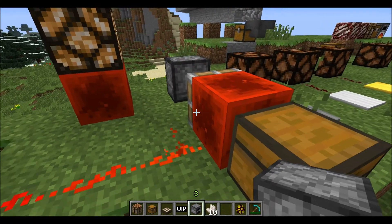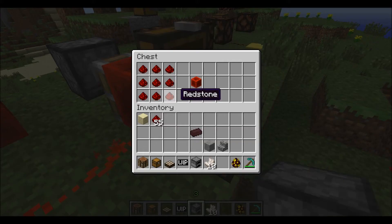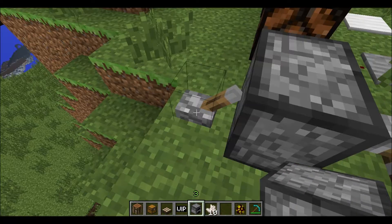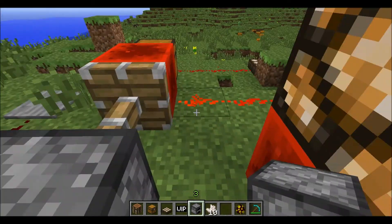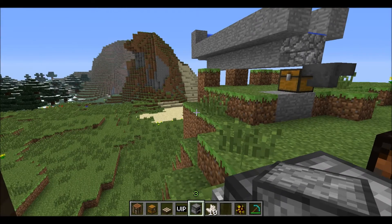The redstone block is craftable — here's how you arrange it in the crafting bench. It provides power; take the power away and it turns off the light; put it back and it turns on.